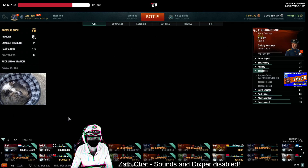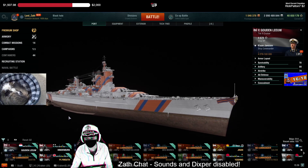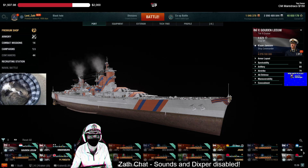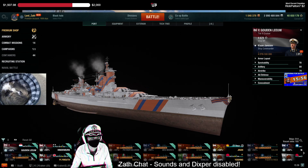Golden Lion — the only thing that's nice about it is you've got the ability to bomb things with your airstrike if it's a very static meta. The ship itself is pretty meh, so I don't know that I would be all over running a Golden Lion.